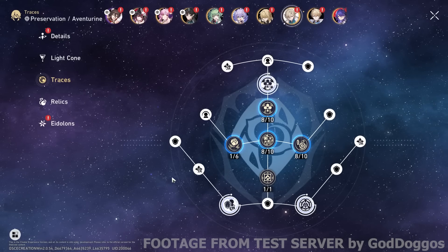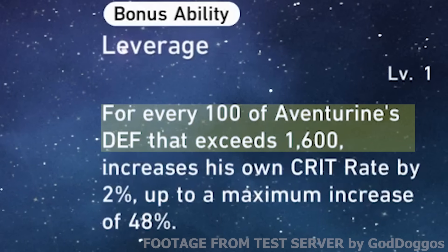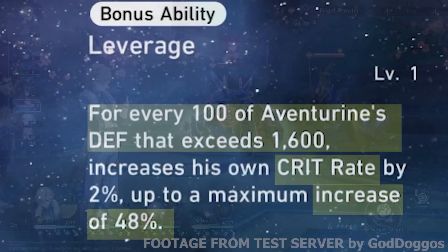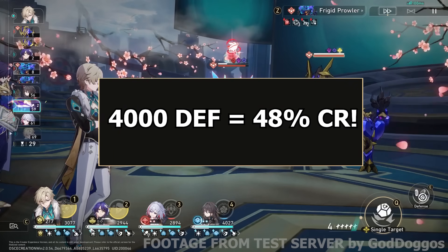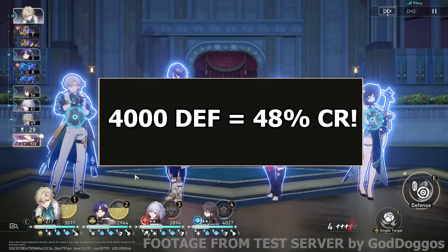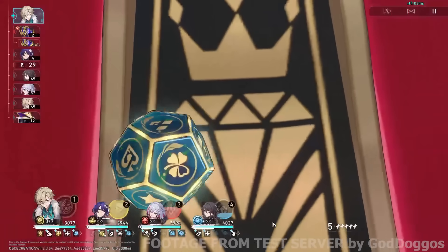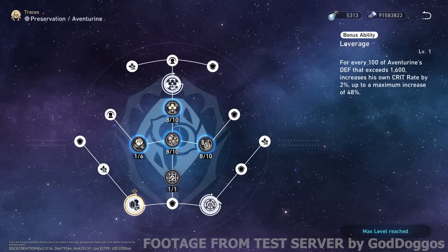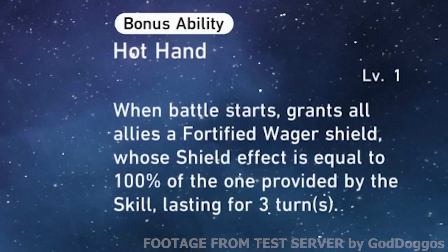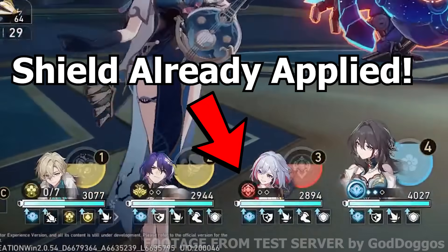Now we have his traces. The first major trace states that for every 100 defense that exceeds 1,600, his crit rate increases by 2%, up to 48%. This means you need to reach 4,000 defense to achieve the maximum 48% crit rate increase. The fact that he's given crit rate suggests Aventurine is designed to deal critical damage. His second major trace grants your whole team a Fortified Wager shield identical to the skill one, so you don't have to move first to apply the shield. Pretty neat.